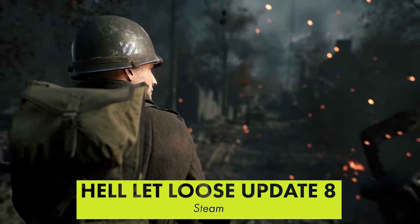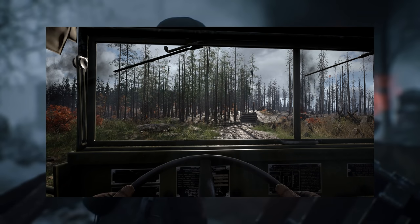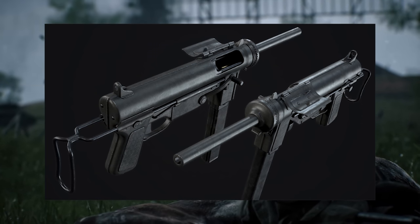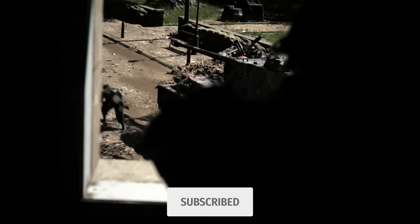Hell Let Loose Update 8 just dropped and oh boy is it a big one. It overhauls the Hurtgen map, adds transport vehicles, satchel charges, fortifications, the grease gun, a proper bullet penetration system, and basically like a billion other tweaks, fixes, and minor additions.